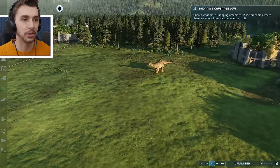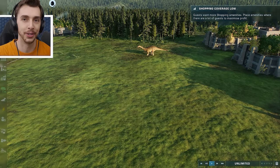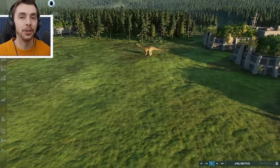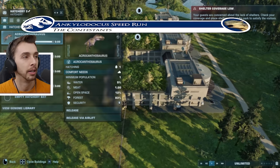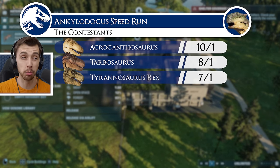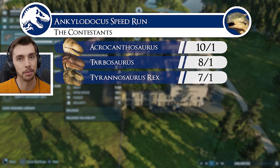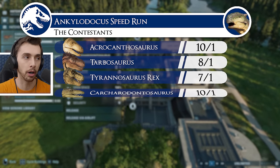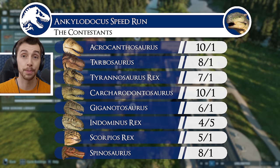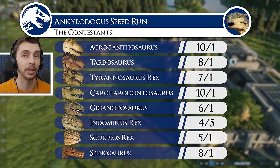We will release the dinosaurs in this enclosure. They will go straight for this guy, we'll restart after each one. So you're going to see this Ankylodocus die probably multiple times. Our contestants are: Acrocanthosaurus, Tarbosaurus, Tyrannosaurus Rex — Ultimosaurus won't be in this because it's a modded creature and it'll probably just instantly kill it, so it's a bit unfair. And in the other group we have Carcharodontosaurus, Giganotosaurus, Indominus Rex, Scorpius Rex, and finally Spinosaurus.